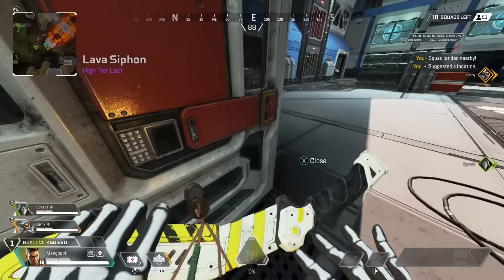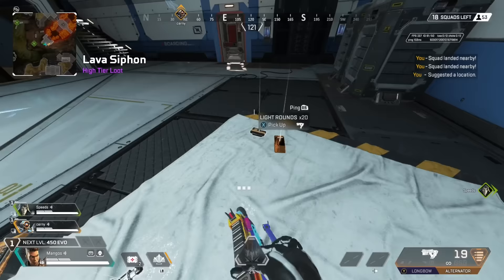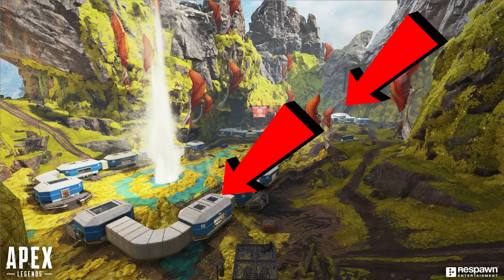The point is that you want to make this as efficient as possible, and that starts with looting your respective areas and then meeting up after 60 to 90 seconds or so, depending on when you need to leave and what you're planning to do next. If it's a smaller POI like Geyser, someone should land in the back and the other two should split the U-shaped buildings.